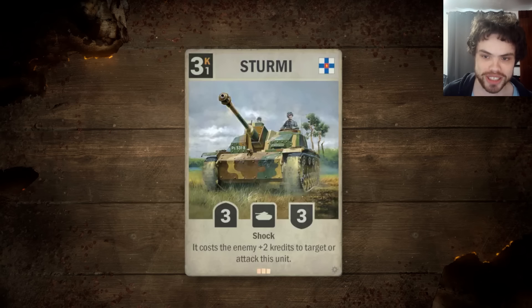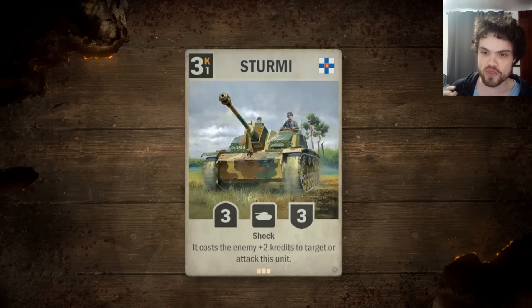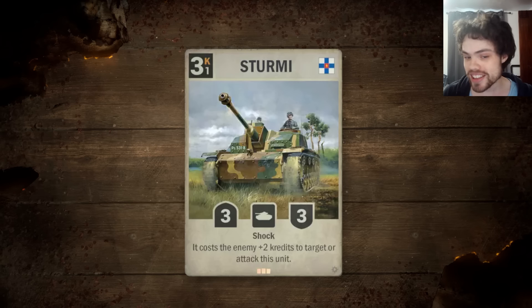Our first card is the Sturmy. It is a Finnish limited 3-cost, 1-operation, 3-3 tank with shock. Just that on its own is kind of insane — a 3-cost 3-3 one-op-cost tank is a very, very good body with shock. This is a good draft card without the rest of the text. The rest of the text says it costs the enemy plus 2 credits to target or attack this unit. The Red Devil's effect. This is absolutely disgusting.